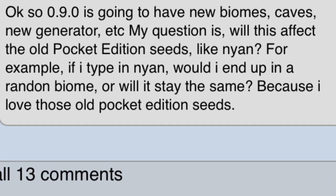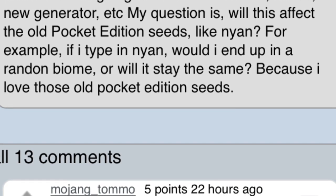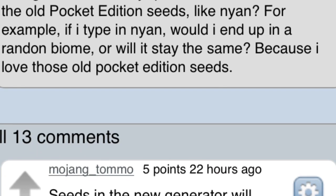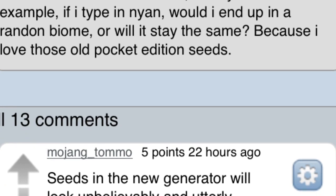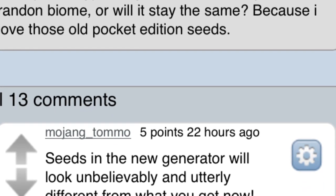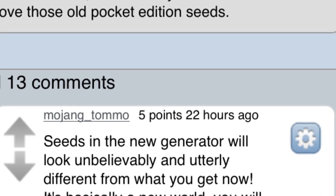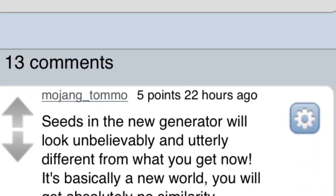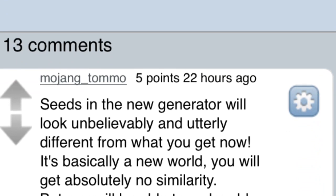Someone then asked Tommaso about seeds in the new terrain generator. Pretty much, the world generation is 100% different, so even if you enter a seed — for instance, 'neon' — will it produce the exact same world? Tommaso says that seeds in the new terrain generator will look completely different than what you get now. So when you enter 'neon' as a seed, you're going to get a world that does not look like the neon we all know. Seeds will be 100% different, meaning all old seed spotlight videos won't be relevant anymore. Unfortunately, seeds will not work the same way — neon will not work in 0.9.0, at least the way that we know it.